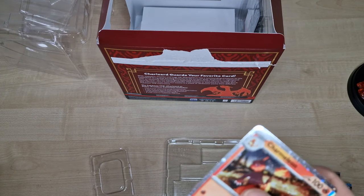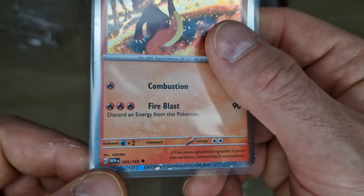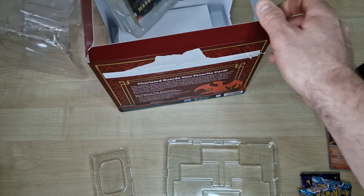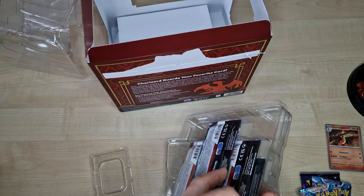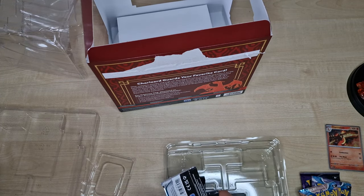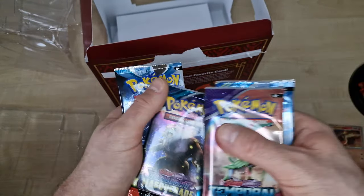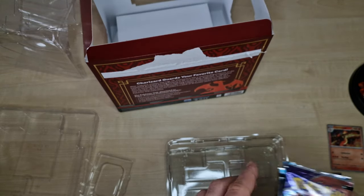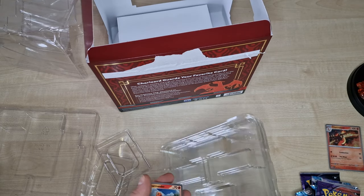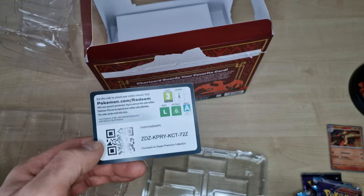Here's Charmeleon — this is not a promo, it's a special holo from the new edition. And here's Charmander — the same edition as Charmeleon, also not a promo. It is good.